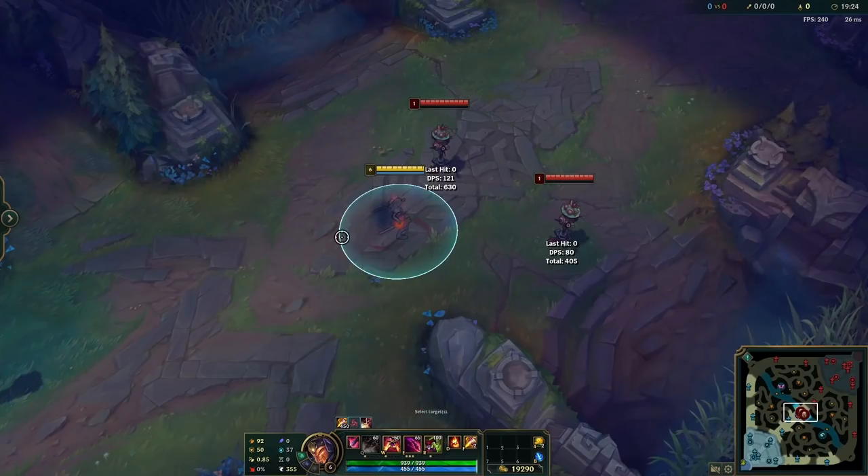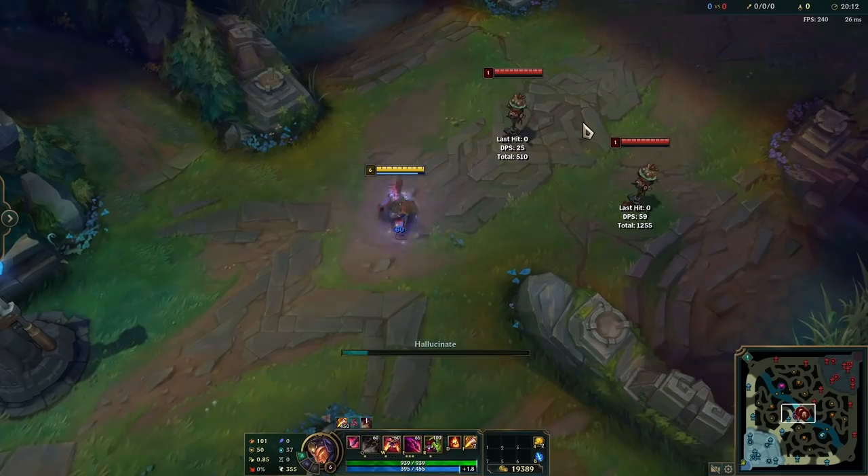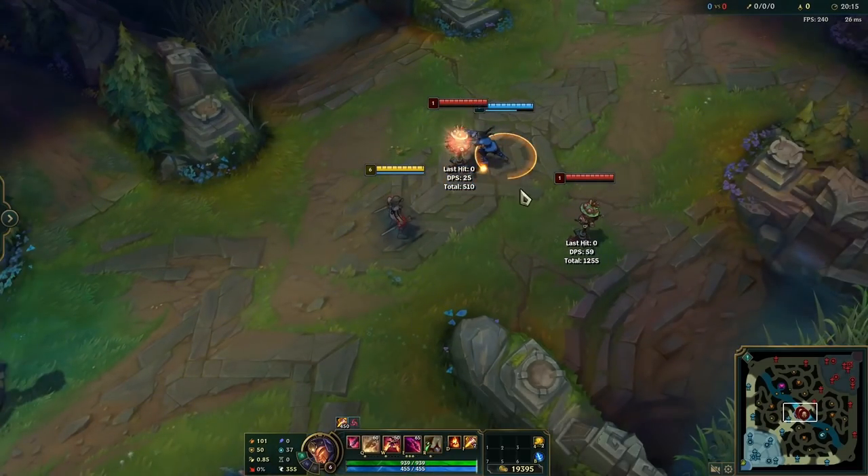Usually when you Q and then ult, you have to choose your spawn location depending on your cursor. But if you Q and R instantly, your clone will always spawn in front of you, making for some sick outplay potential.